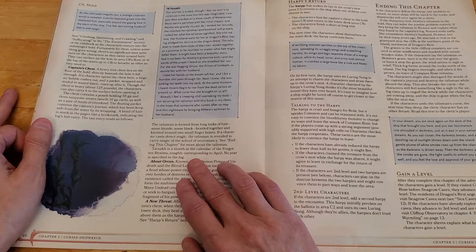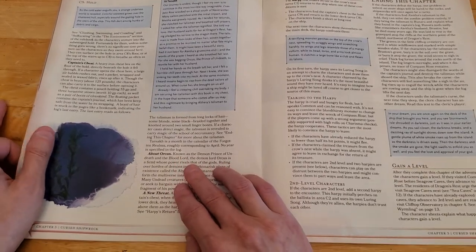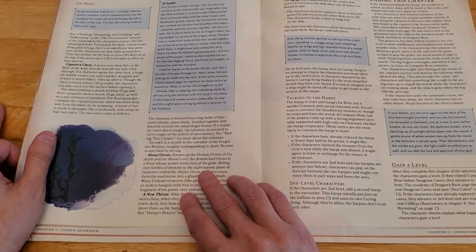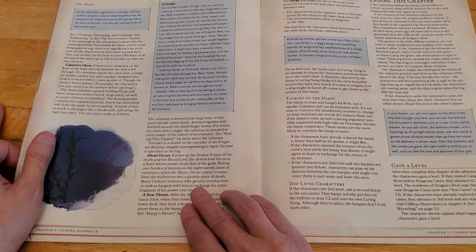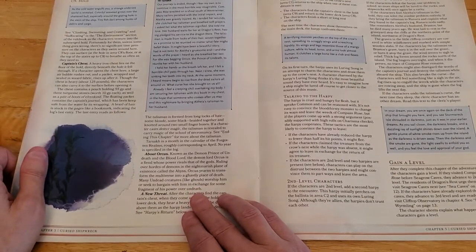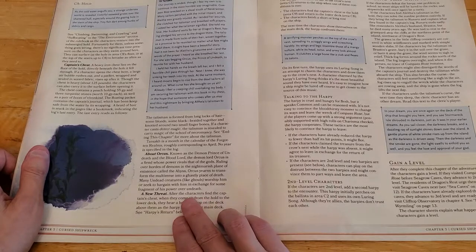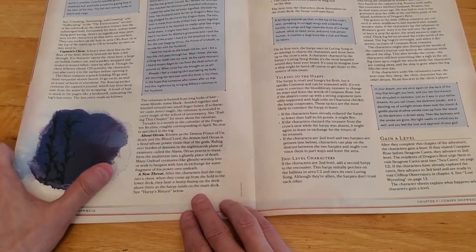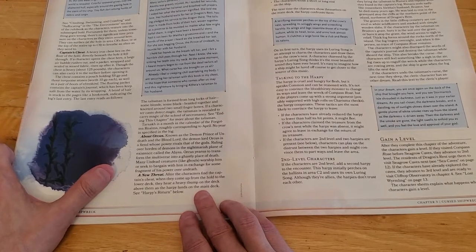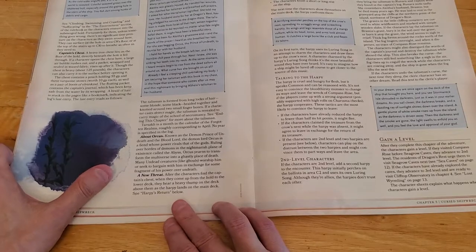Tarsak is a month in the calendar of the Forgotten Realms, roughly corresponding to April. About Orcus: known as the Demon Prince of Undeath and the Blood Lord, Orcus is a fiend whose power rivals that of the gods. Ruling over hordes of demons in the Abyss, Orcus yearns to transform the multiverse into a ghastly place of death. Many undead creatures like ghouls worship him or seek to bargain with him for a fragment of his power over undeath. After the characters find the captain's chest and come up from the hold to the lower deck, they hear the harpy land on the main deck above them.